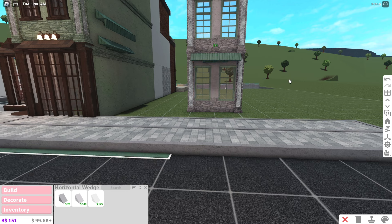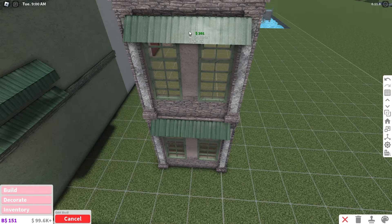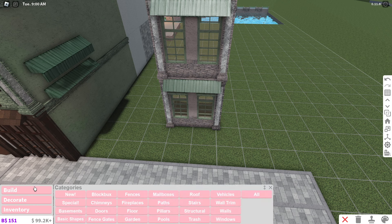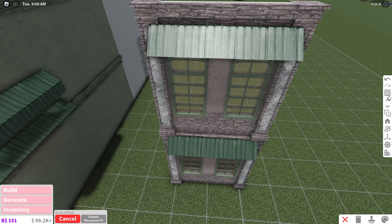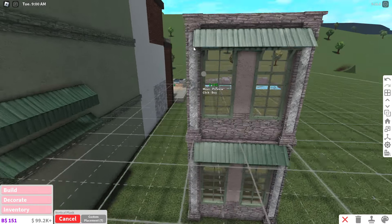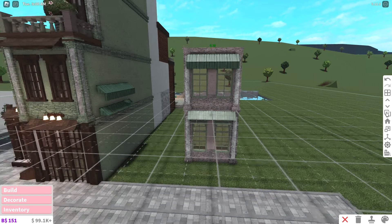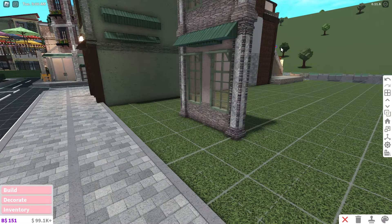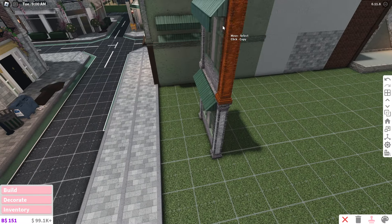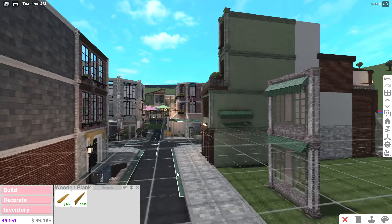For the second overhang version, do exactly what I just described, then go to Build, Structural, and get the vertical wooden plank. Place it from the corner of the triangle to the other corner, then recolor it to match. That's all there is to it — it looks really good and is easy to do. Once you've built it once you can just copy it everywhere you want it, so you don't have to waste time building it again.